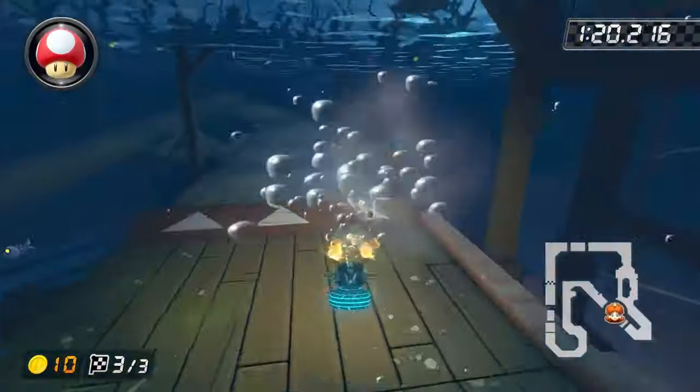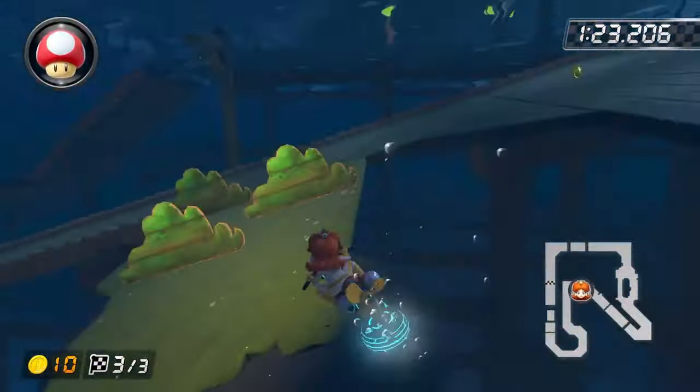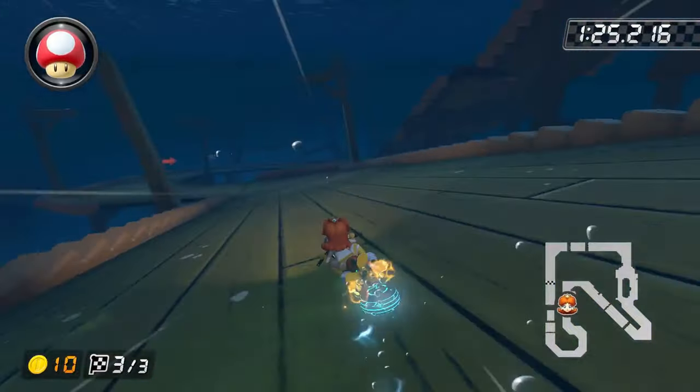GBA Boo Lake. I drift off this ramp so that I can build an orange mini turbo and release it right as you land so you can go through the cardboard bush.